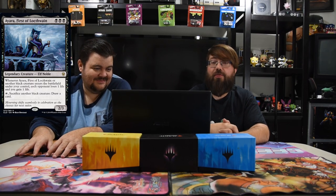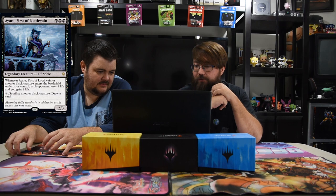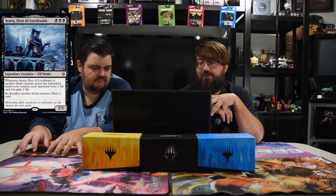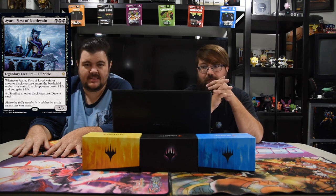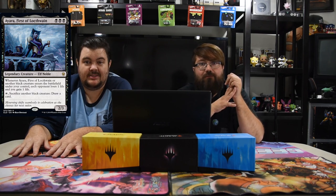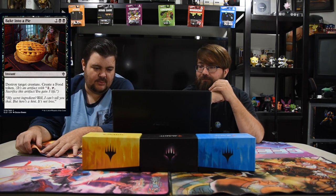Starting black — Ayara, First of Locthwain. Three black symbols, two-three legendary elf noble. Whenever she or another black creature enters the battlefield under your control, each opponent loses one life and you gain one life. You can also tap and sacrifice another black creature to draw a card. She's pretty silly — definitely a build-around standard card. In Limited she's a bomb if they don't kill her — you just keep playing dudes and your opponent just keeps losing life without you even swinging.